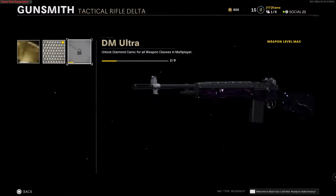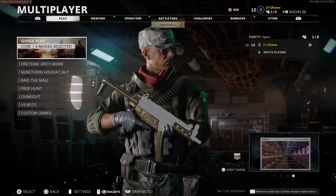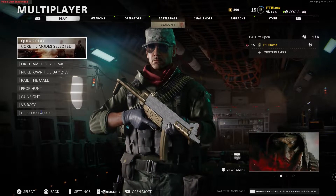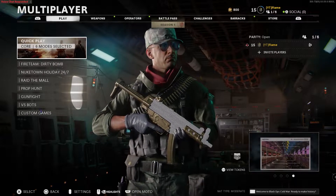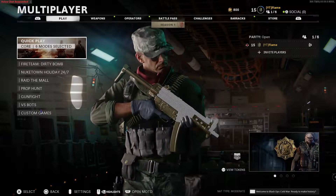We're now two out of nine for dark matter ultra, and two of the bigger classes at that, so progress is coming along. Winter break is coming soon so I'm going to be able to just absolutely speed through these guns and the challenges — super excited for that. I haven't seen what this diamond camo looks like in-game yet, so let's hop into a game with it.